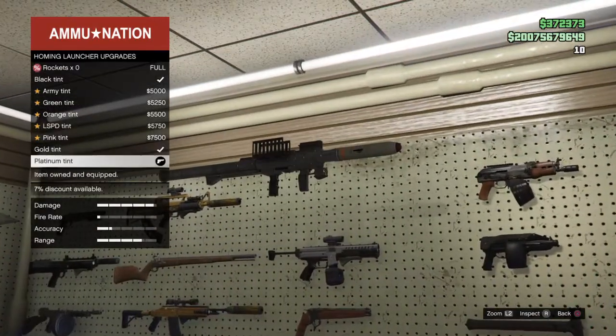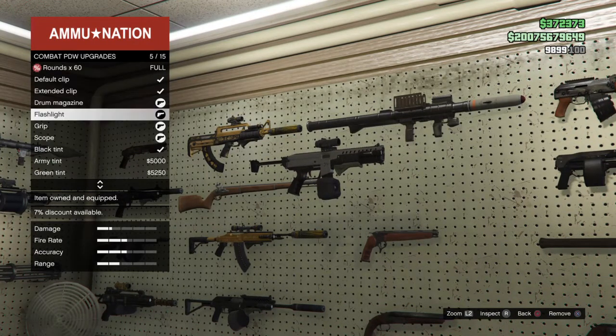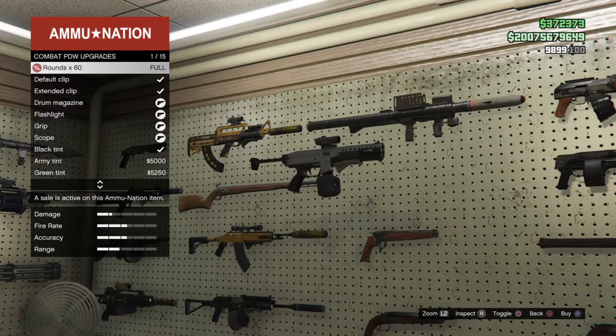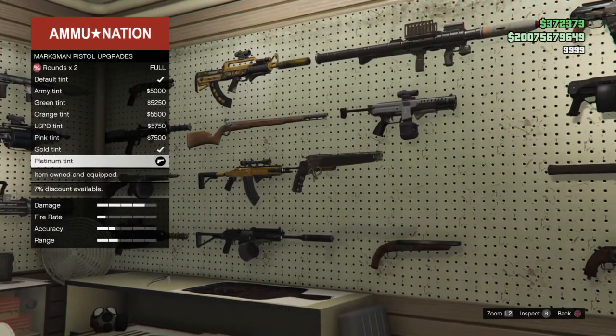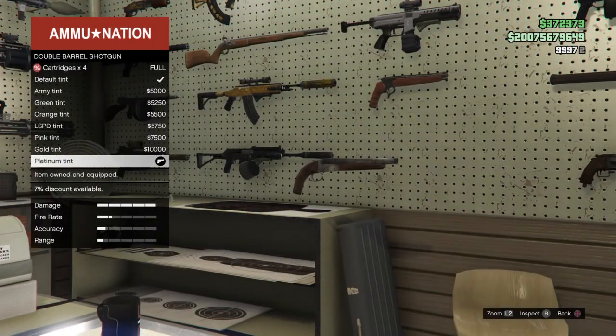Alright right here we have the homing launcher — just put platinum on that. Right here we have the combat PDW — we have the drum magazine, flashlight, grip, scope, and platinum. And here we have the Martian pistol — just put platinum on that. Here we have the double barrel shotgun — just put platinum on that too.